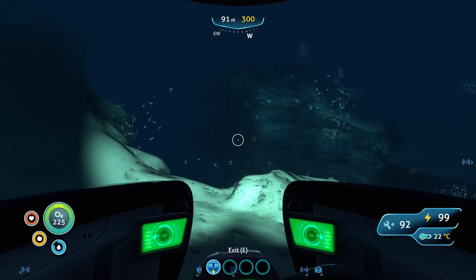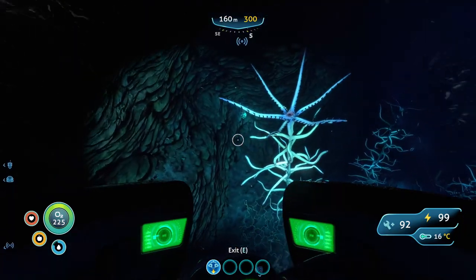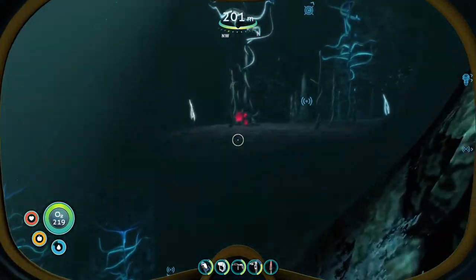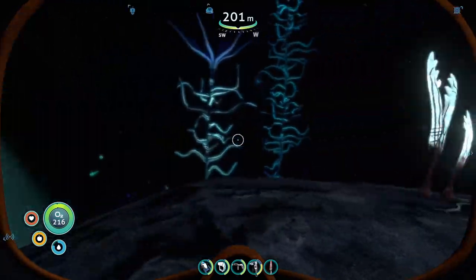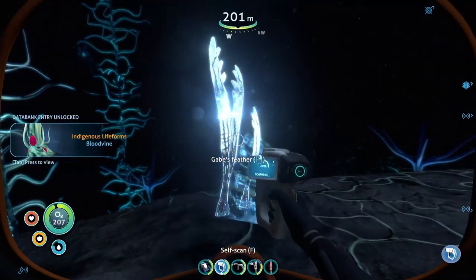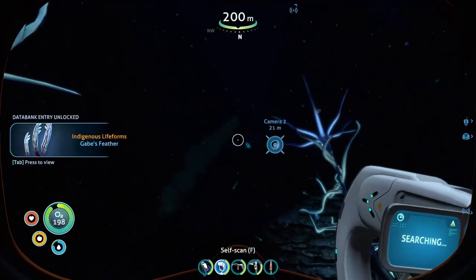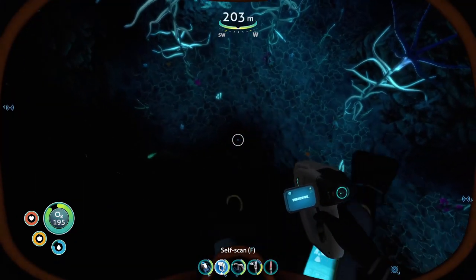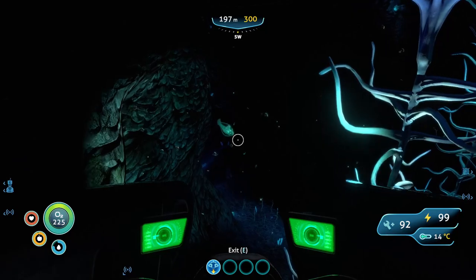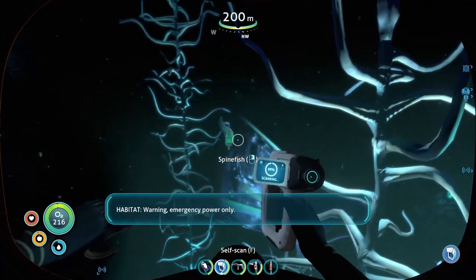I'm not scared of the sand sharks — I've gotten used to just listening to them near my base. Sand sharks are different. I need to make sure these are the collectibles, the gel sacks — no, I was completely wrong on those. Let's get my sample — scan it, blood vine. What the heck is that? I think it's a sand shark. Seamoth's over here. You look like a specimen — spine fish.